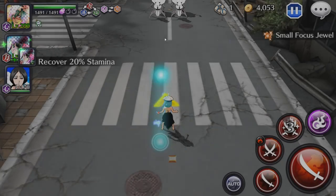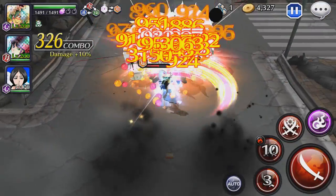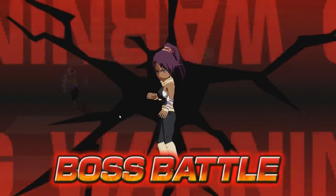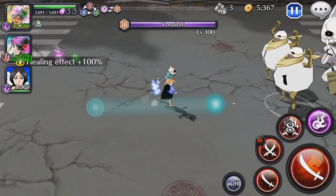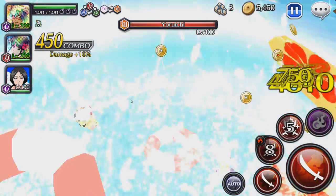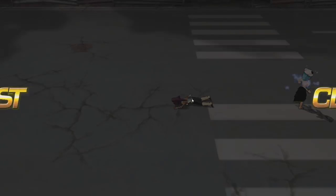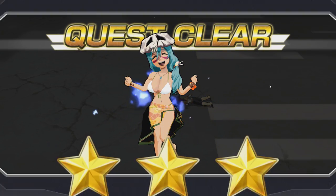Gotta be careful. I don't think we're going to beat the time this time because I think to reach that fast I used a special — we'll see how close we get. We're at the boss room now. Yoruichi is pretty easy anyway, so using the special and then she goes down. We cleared her out.